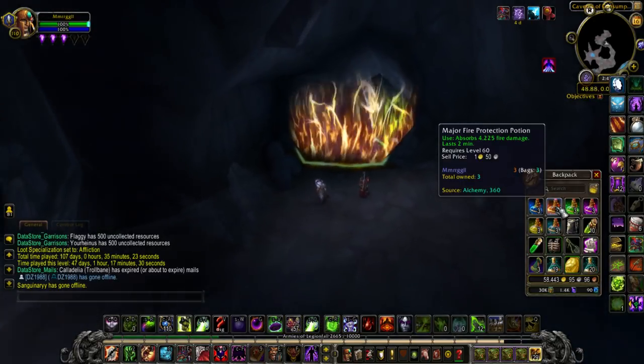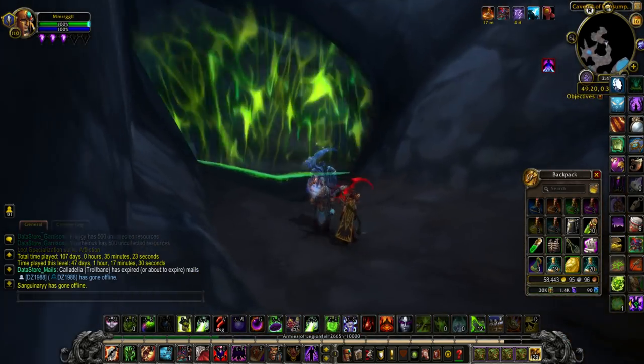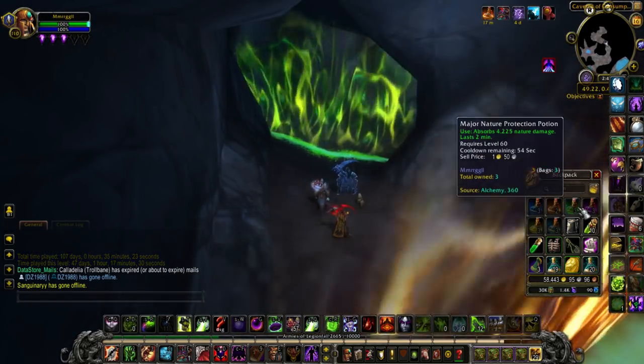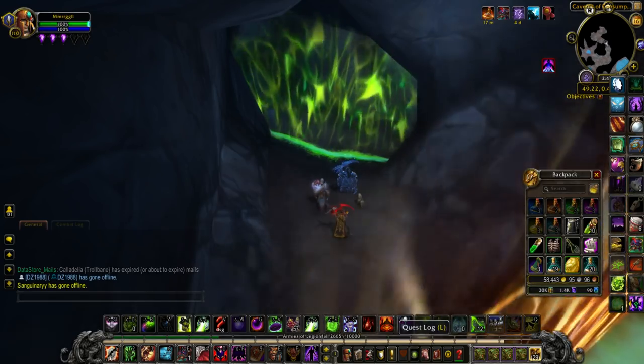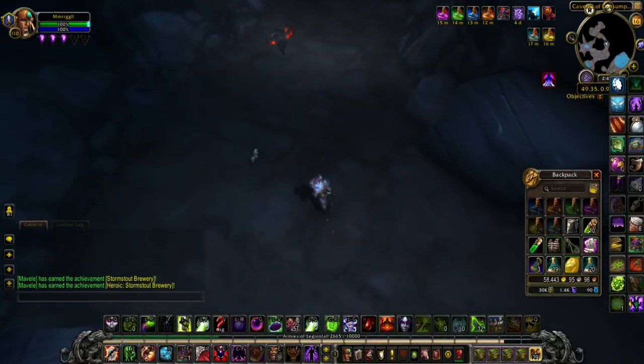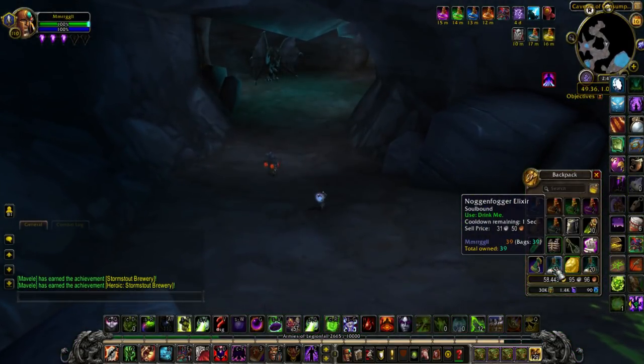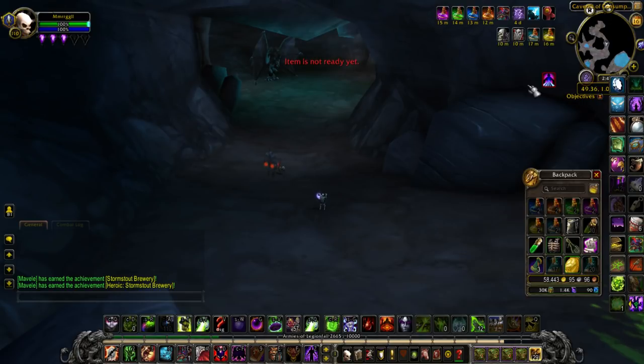You can enter the Caverns of Consumption and start following the steps. The first step is you're going to drink the Fire Protection potion to get past the first barrier. Then to get past the second barrier, you're going to need to drink one of each of the other protection potions, so it'll take you a minute to get past this step. Upon getting the final buff, you can now pass the portal. Then drink your Noggin Fogger Elixir until you get the buff to be a skeleton.